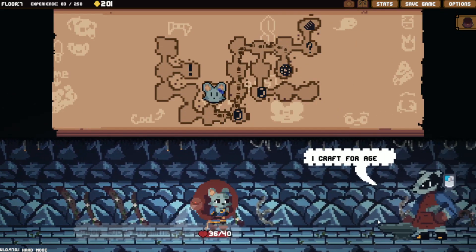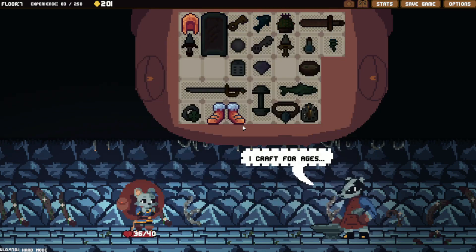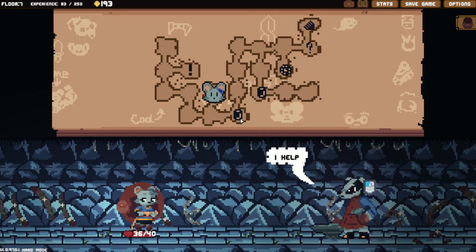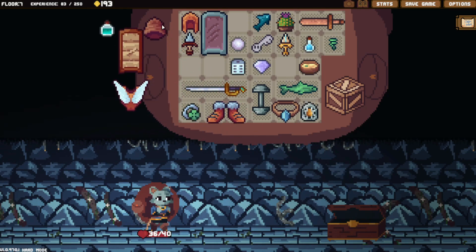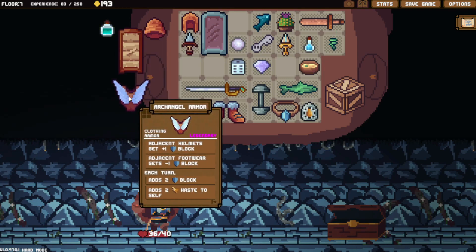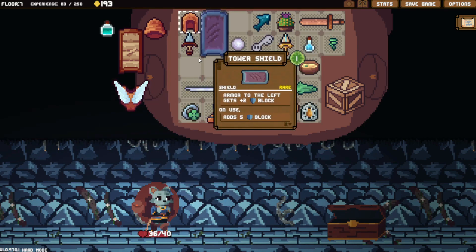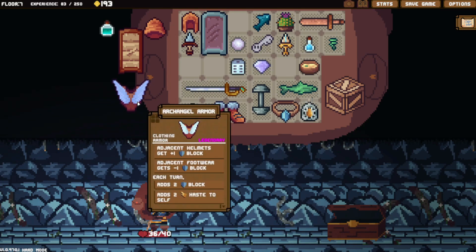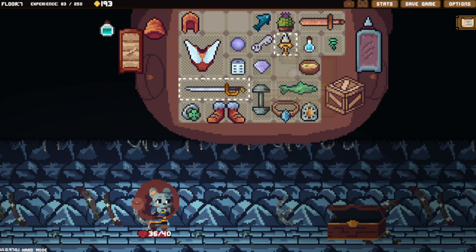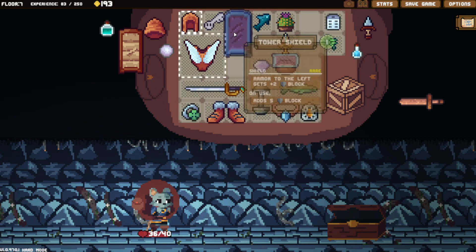Let's check out the forge. I keep getting slow on upgrades — that's not what I want. Let's add some block. Let's check out the chest and see if we can find something good.